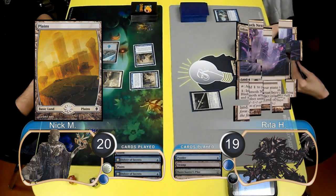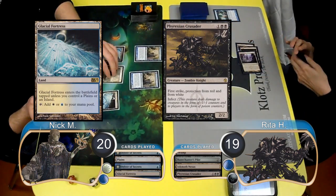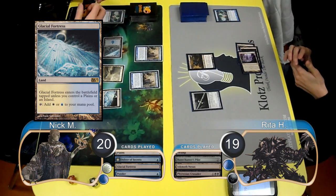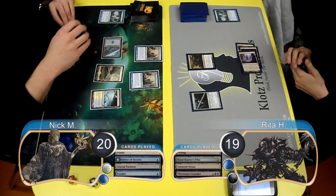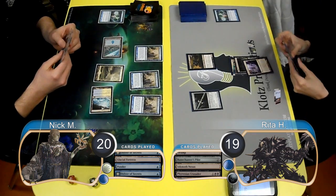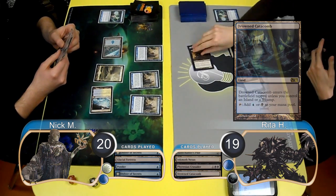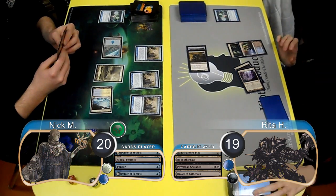Rita then laid down an Inkmoth Nexus and resolved a Phyrexian Crusader. Nick laid down a Glacial Fortress and played a Ponder of his own, choosing to rearrange the cards and leave them on top. He then played a third Delver of Secrets. For Rita's next turn, she put a Drowned Catacomb into play, attached her Pike to her Crusader, and attacked — which Nick took, giving him three poison counters.